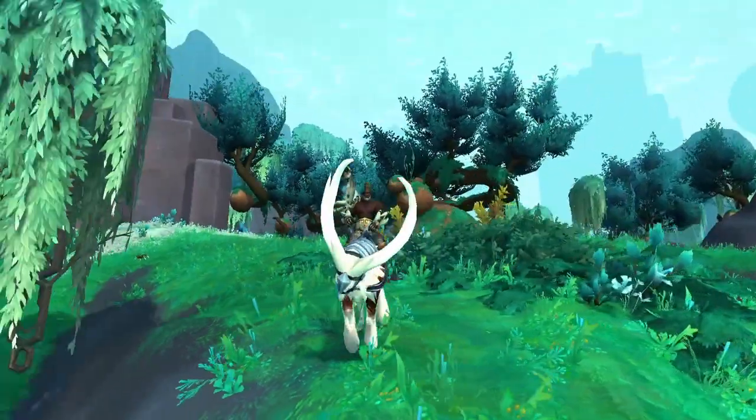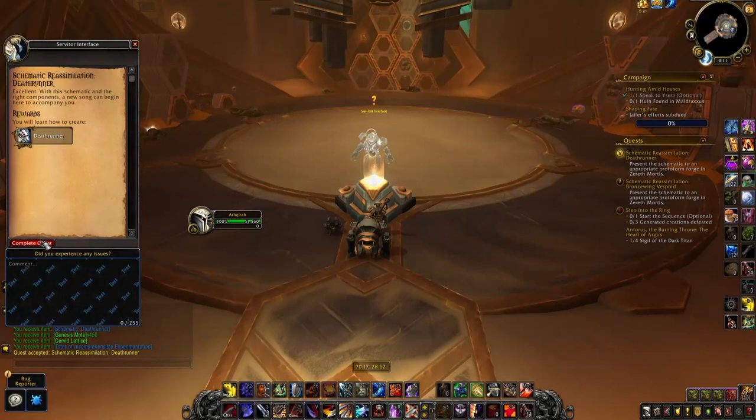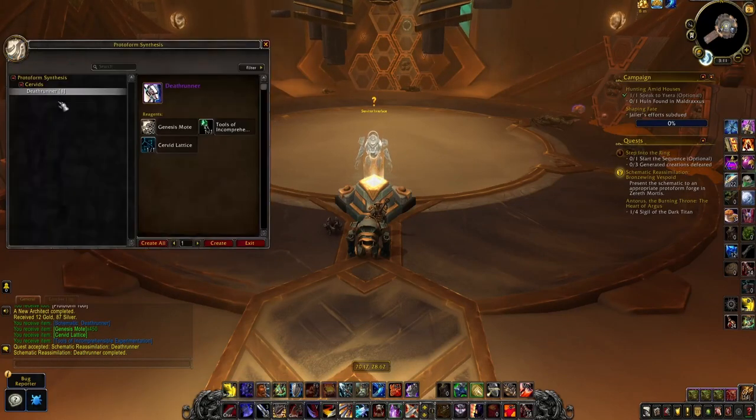The first mount is the Death Runner mount, and this one doesn't require a lot of explanation as you probably already obtained it — you get it by simply unlocking the Protoform Synthesis Forge. In the last quest you will receive the schematics and all materials needed to craft the mount.